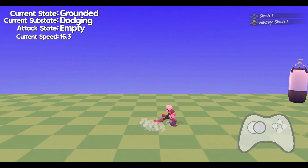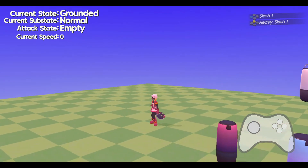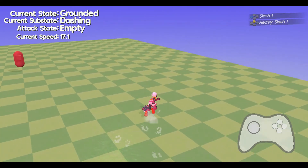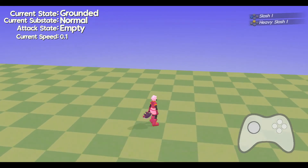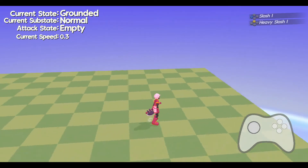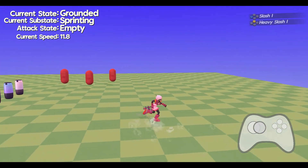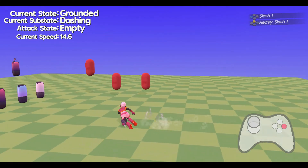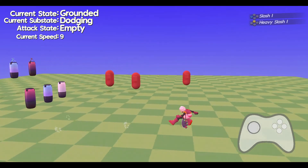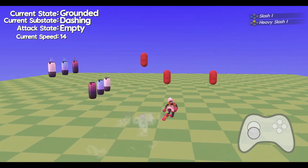In terms of visuals, there are four different dodge animations — dodging left, right, forward, or backwards — and then while dashing there are four different animations blended between based on your velocity direction. If you dash left and then change direction, your character's animations change to match. It's just different poses blended between based on velocity, but it makes the animations look much more considered than they are. As the character is dashing, they make a skid trail along the ground and kick up dust — a sort of floating through the air effect that gives the impression the character is moving very quickly.